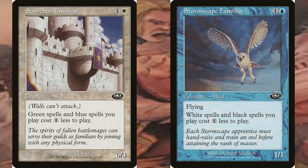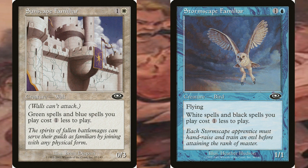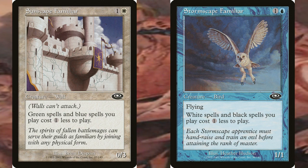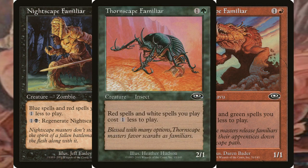There were 11 total cycles that were part of this expansion. The first cycle were the Familiars, which were common two-converted-mana creatures that reduced the casting cost of allied color spells by one generic mana. The Familiars were Sunscape Familiar, Stormscape Familiar, Nightscape Familiar, Thunderscape Familiar, and Thornscape Familiar.